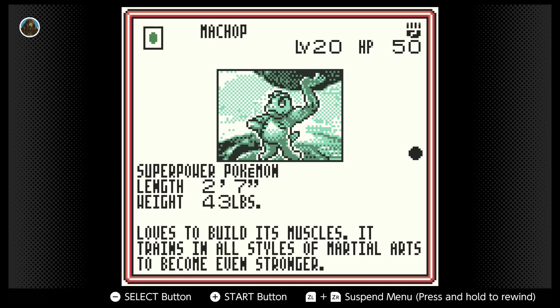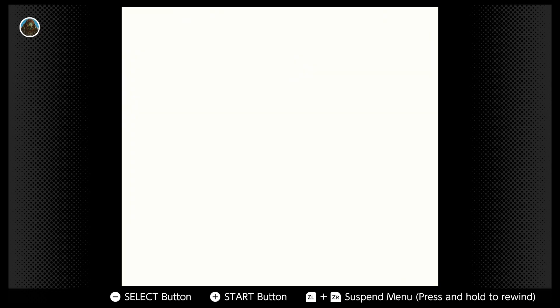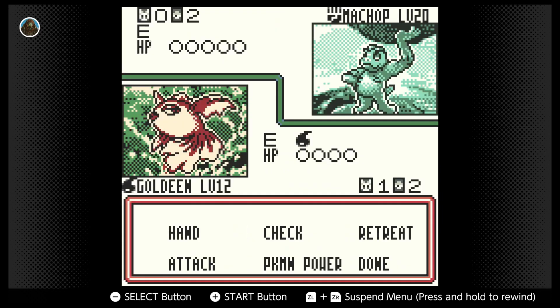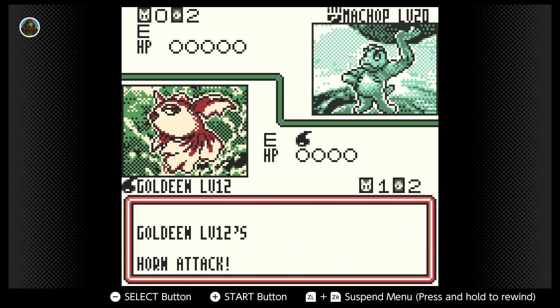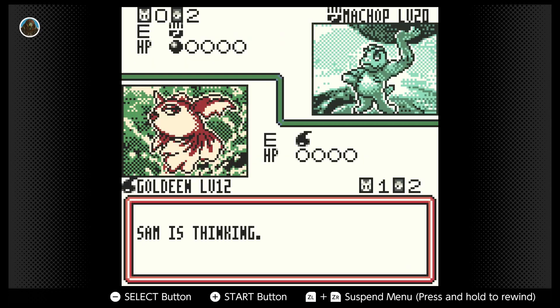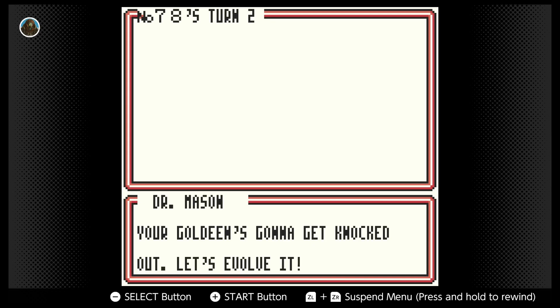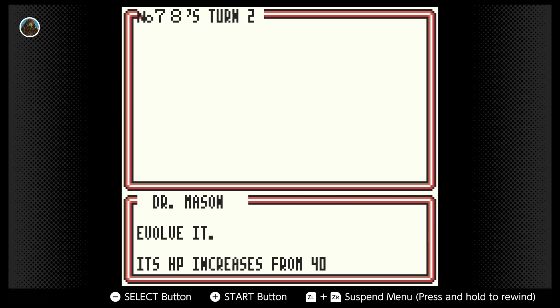Super power Pokemon — loves to build its muscles. It trains in all styles of martial arts to become even stronger. Low kick — it's weak to a side kick. Oh, it took 10 damage. Sam's turn — Sam is thinking. Oh it's dangerous. The AI thinks — when people think, that's a dangerous thing to do. Oh no, yeah, I'm thinking he's gonna hit me with his low kick. Goldeen put it down, it's dead. My turn, I draw — water energy, that's good. Gonna get knocked out. Attach it to Goldeen, just like that.